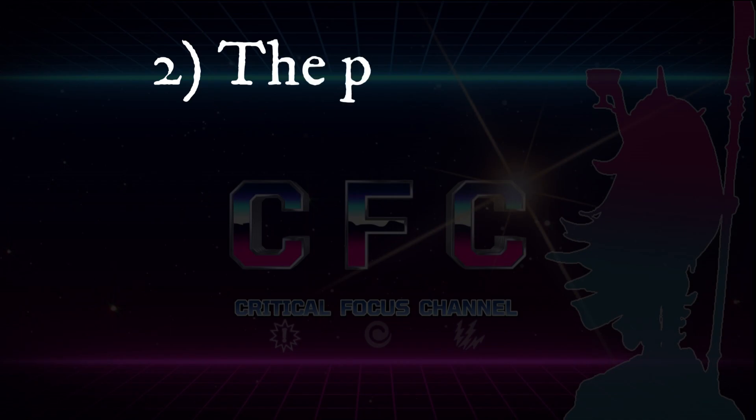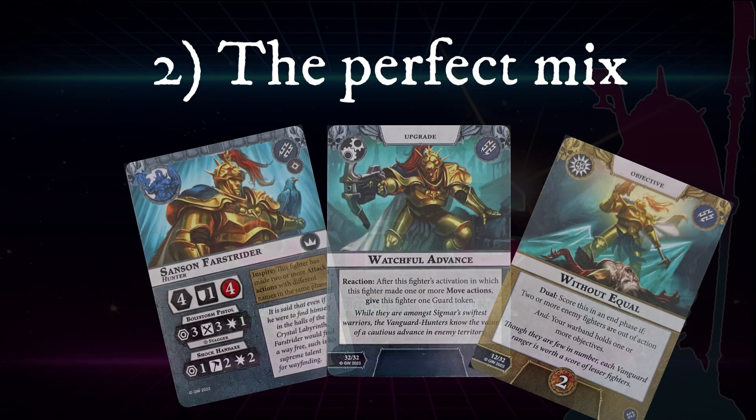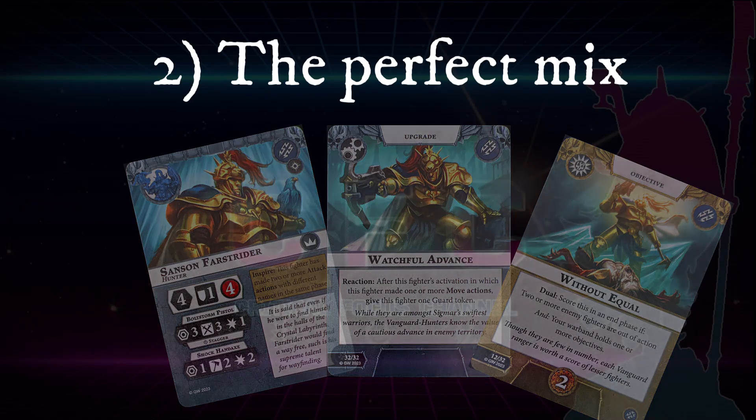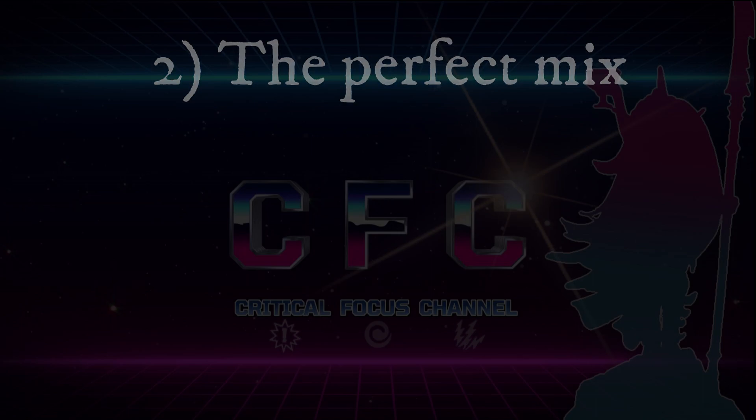Number two: the perfect mix between having a deck and the randomness of rolling dice. Warhammer Underworlds features fighter cards, a power deck, and an objective deck, but you also roll dice. It's the perfect mix for card game lovers and dice junkies alike.